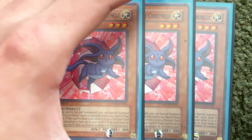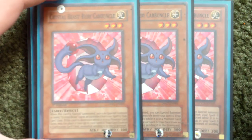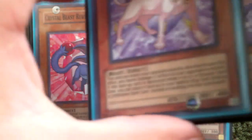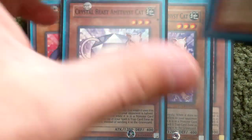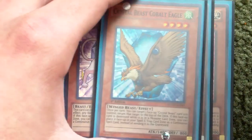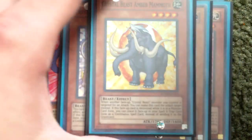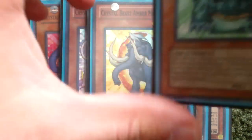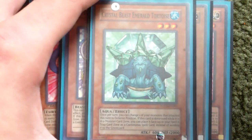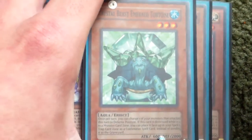Three Ruby Carbon Cool — really good, just helps Special Summon out your whole back row. Two Amethyst Cat — really good. One Cobalt Eagle — pretty decent. Amber Mammoth — pretty decent effect too. And then Tortoise — pretty decent card as well.